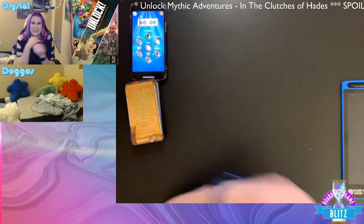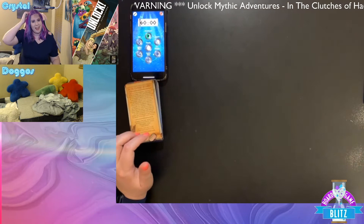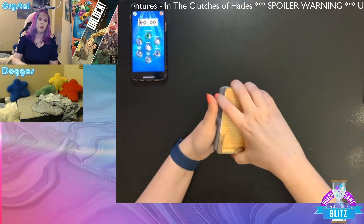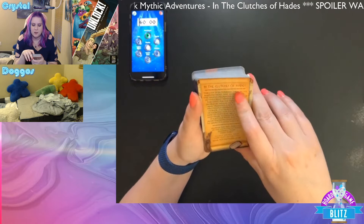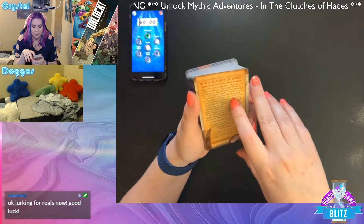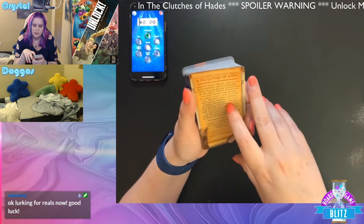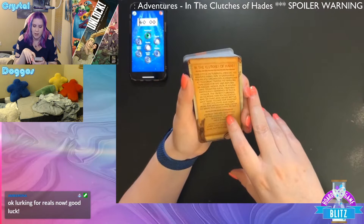Today we're playing In the Clutches of Hades, which is not related to the video game Hades at all. It's gonna take us longer than 60 minutes because it always does on stream, and that's okay. We should get started because it is already 7:47. I'm just gonna grab our deck of cards and start reading because the timer will happen at the end of this. All right, are you ready? Here we go — In the Clutches of Hades: the city is in turmoil. Erecles, its beloved hero, has disappeared. The people organized a ceremony at the great temple to implore the gods for his safe return.